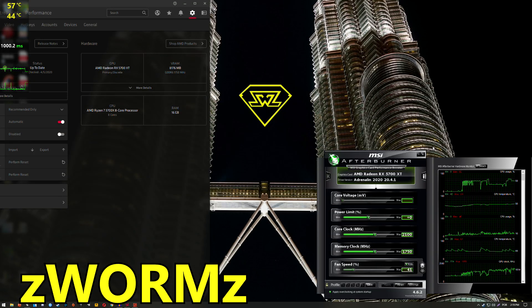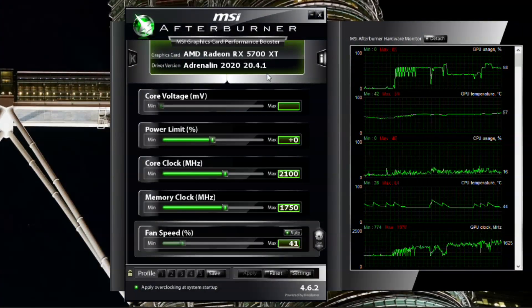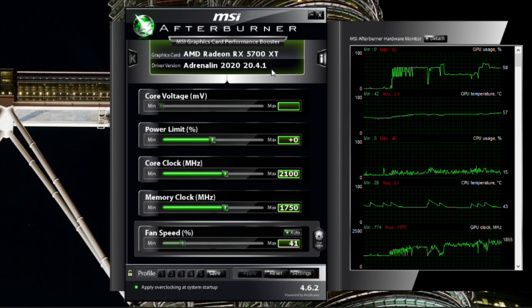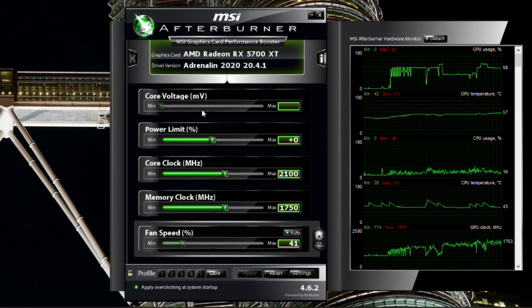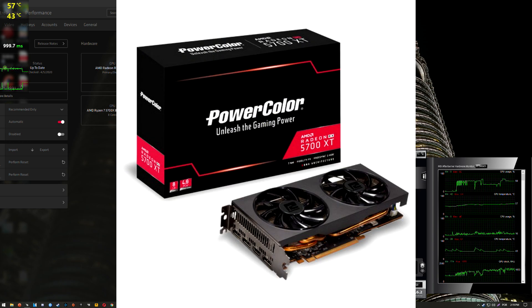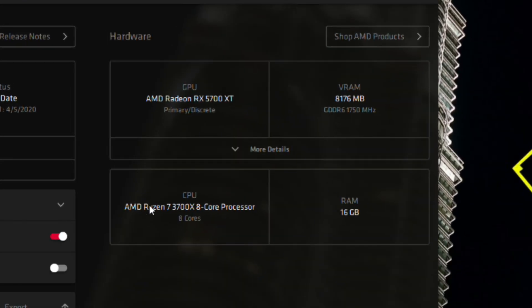Hello guys, Crispy, welcome back to another video with one of my friends. I'm going to be testing the RX 5700 XT with the Adrenaline 2020 20.4.1 drivers. This is the PowerColor version — it doesn't even have a model name. It runs at around 1950 to 2000 MHz on the core clock under full load, and I'm running it with the Ryzen 7 3700X, 16GB of RAM, CL14 at 3200 MHz.